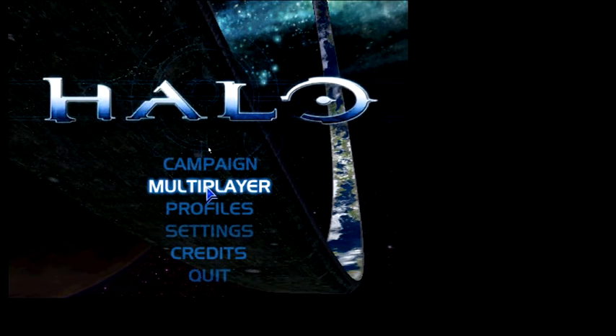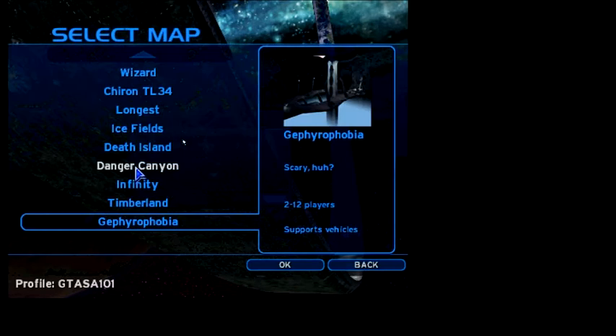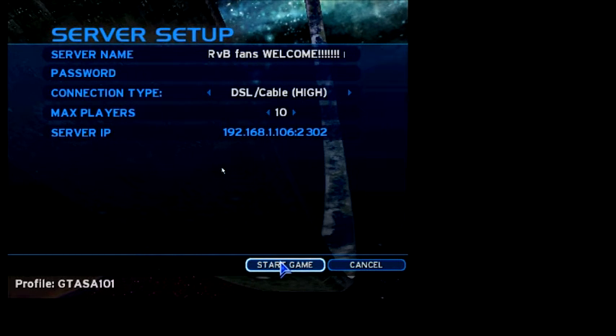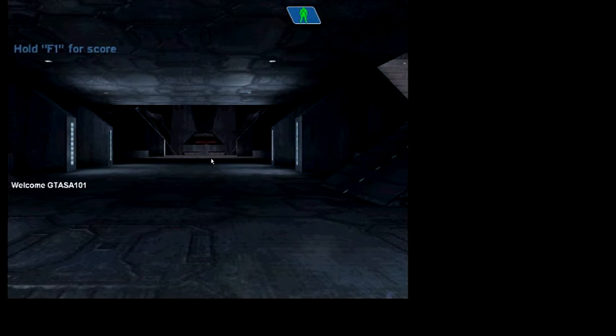Now, you go to multiplayer whether it's open or not. I have to open it up, so I go to Internet, open it up, click Okay, select Slayer, click Start Game, and it should be started up.